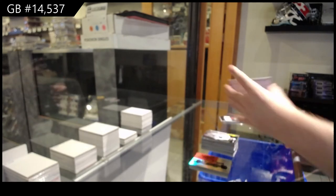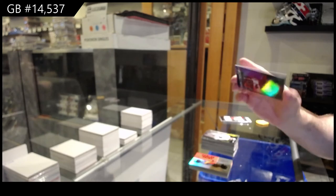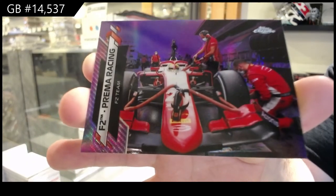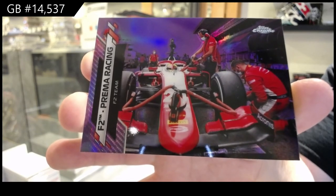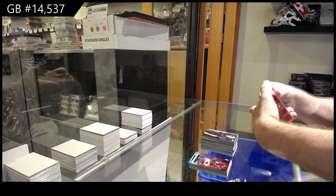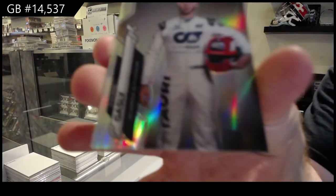I'm liking this — hitting good stuff for you guys! We've got an F2 Prema Racing numbered to 399. And we finish off with a refractor of Pierre Gasly — refractor Pierre Gasly, there she goes!